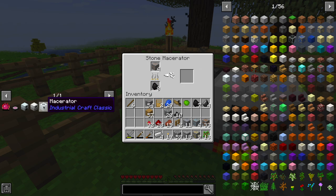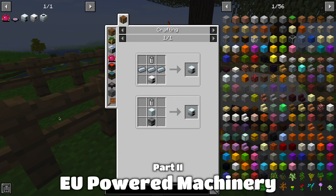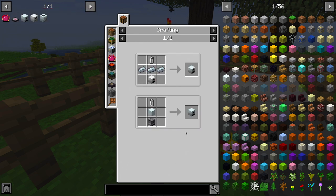We now have our iron furnace — plop that down and we can start cooking things much more quickly. It is faster and more fuel efficient. Now we need a generator, which requires either an iron furnace or regular furnace, a machine block, and a RE-battery. The machine block needs eight refined iron — you take iron ingots and smelt them again. We'll also need a RE-battery which requires ten copper, which we collected last episode, plus rubber.